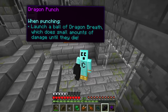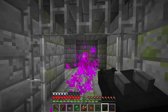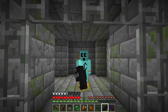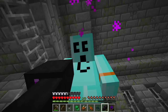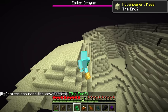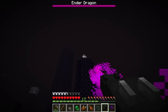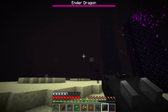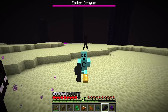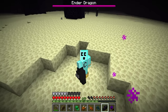It launches a ball of dragon breath — does small amounts of damage until they die. Small amounts of damage! I thought it was gonna one-hit the dragon. It launches a purple fury of attacks that'll tickle him. Anyway, let's take out this dragon! I can use my emerald punch — I knew that jump would come in handy. Can I use my dragon breath to explode the crystals? Yes! That's very useful. Doing small amounts of damage never felt so good.